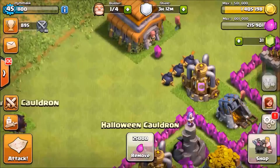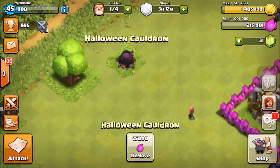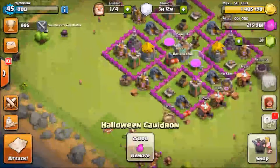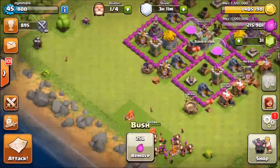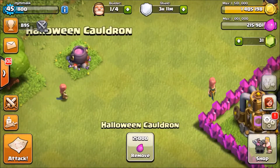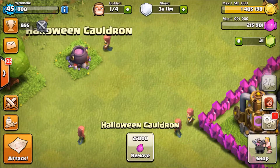In my opinion, as Halloween season is coming, this thing will be something like a gem gift, or something which will tell me about an update, or I might remove it and my whole Clash of Clans theme will change. Let me check — it is asking for 25,000 elixir to remove it, and luckily I have 25,000 elixir.